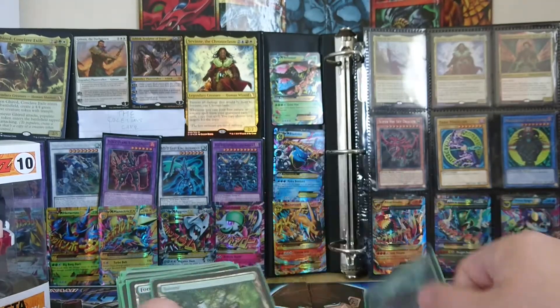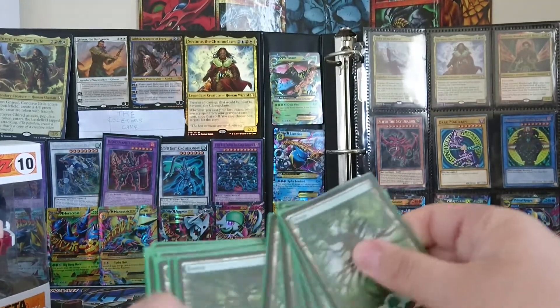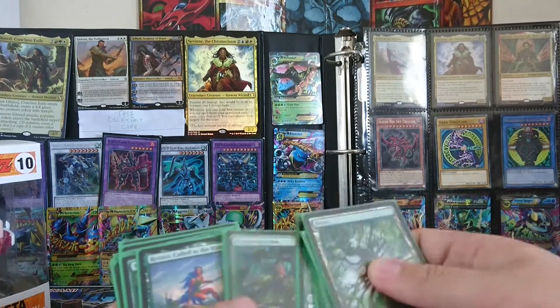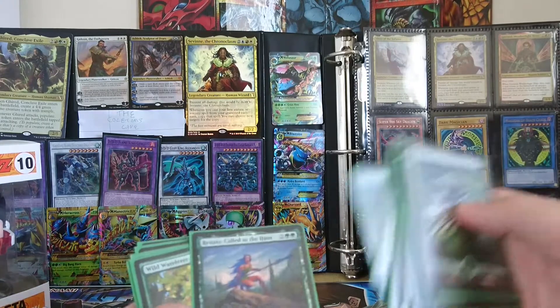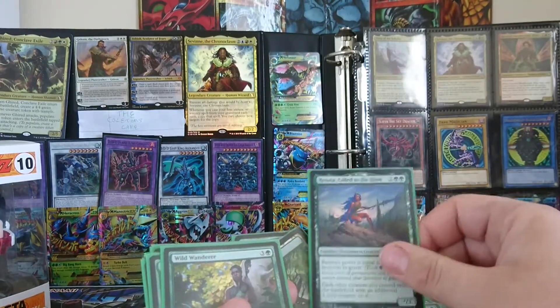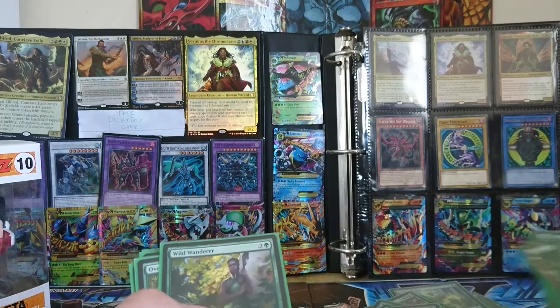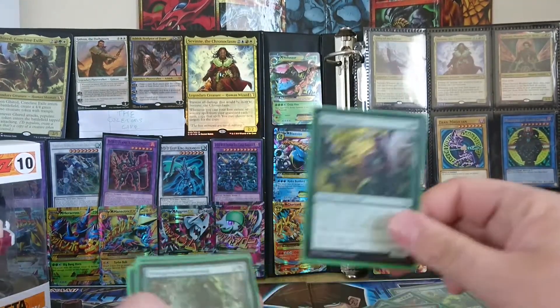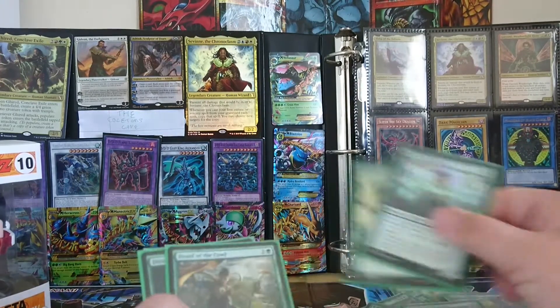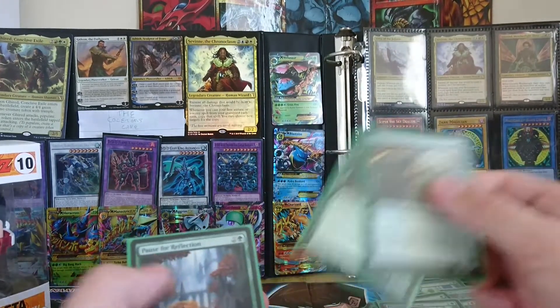Gilded Goose, District Guide, Bristling Boar, Forest again, a second Aggressive Mammoth, another Hydra, Renata, Call of the Hunt — she was from the deck builder box for Theros and I absolutely love her — Wild Wanderer, Overgrown Elemental, another Druid, another Elf, District Guide, and another Pause for Reflection.